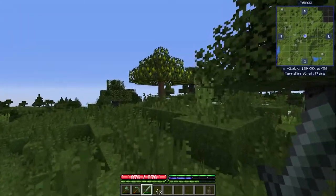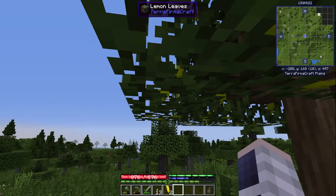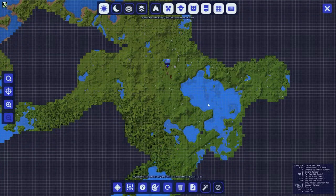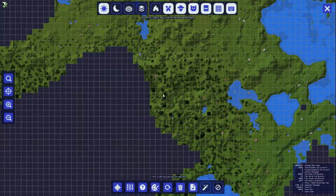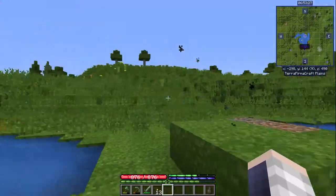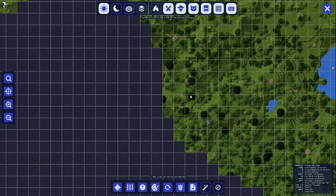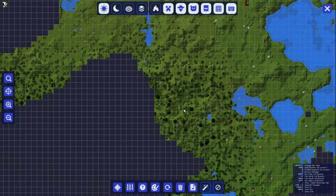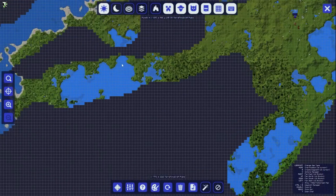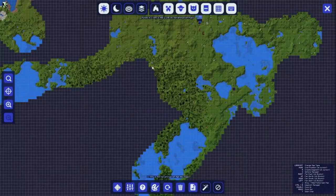Meanwhile I spotted this tree and it has some fruit on it — it's a lemon tree. We are going to harvest this. In case you're wondering where I got so much wood from, there is a sequoia forest right here. The trees are really high and if you chop one down it gives you a bunch of wood, but the only problem is that they don't drop saplings. So they are kind of rare, but look, there's a bunch of them, so chopping some down for charcoal is not really a big issue.